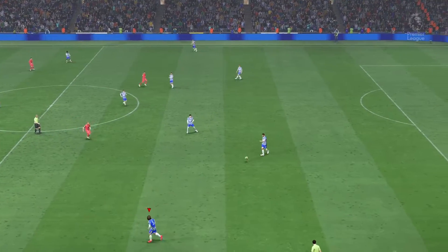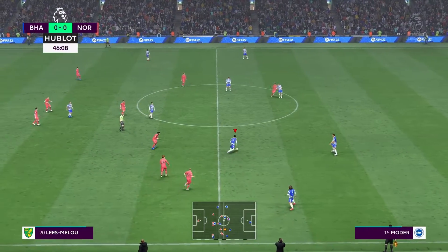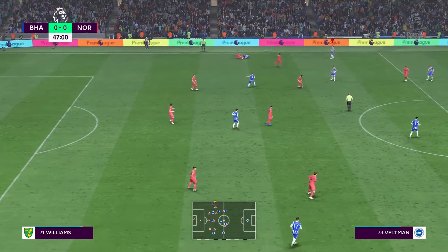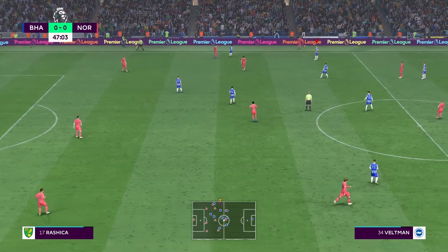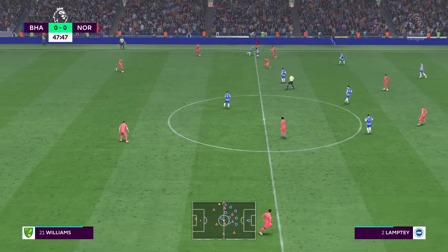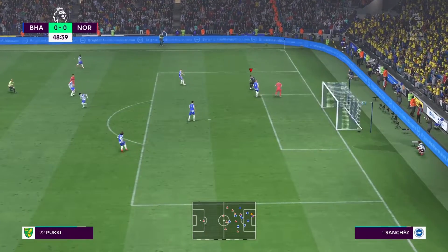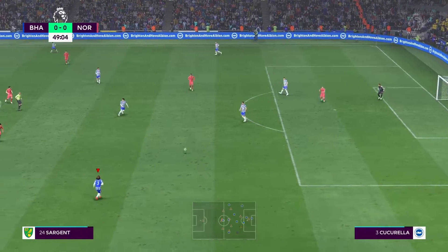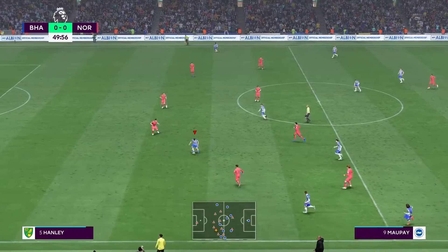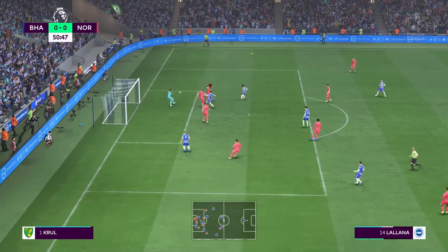And so the second half gets underway — almost a case of the two teams saying to each other, whatever you can do, I can do just as well. Lallana. Webster in possession. Brandon Williams. Norman — there's a slide roll pass. There is a very alert goalkeeper for you. Tossard. Maupé — running room in the wide position. Must take the lead here. And he knew he had to get to the ball, and he did.